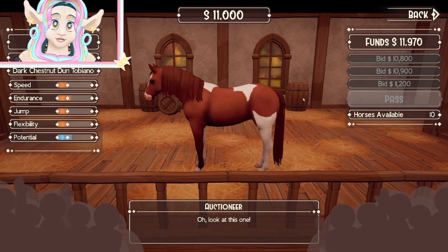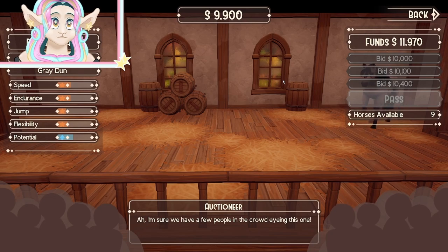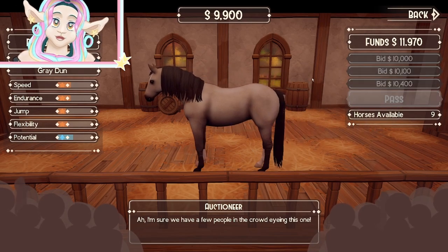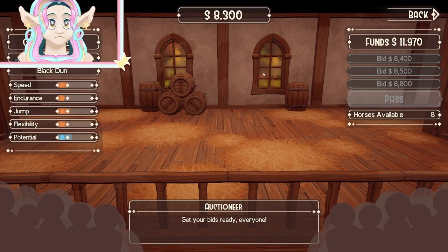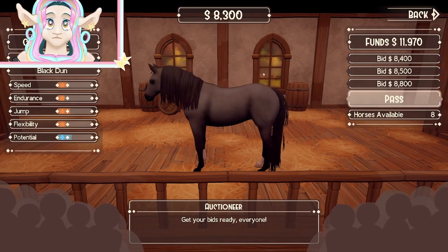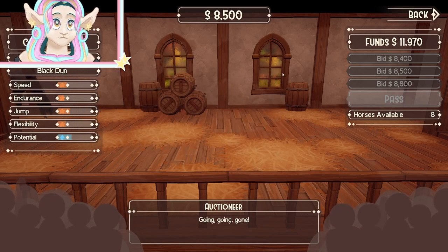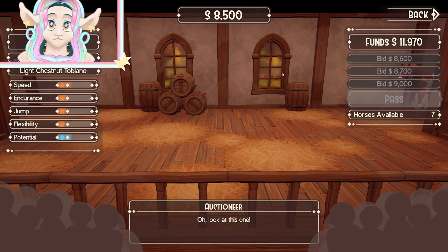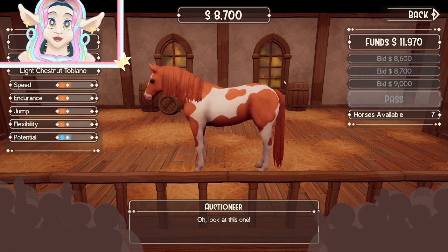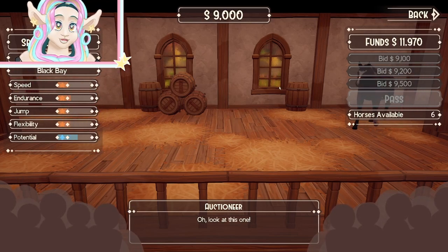You can only get one horse per day so once you start bidding that's it. Sandy chestnut — no thank you. Dark chestnut dun tobiano — pretty, but we already have that coat color in most of our horses and I want to diversify. A gray dun with socks — I'll pass again. At this point it would be disappointing if we go home without a horse.